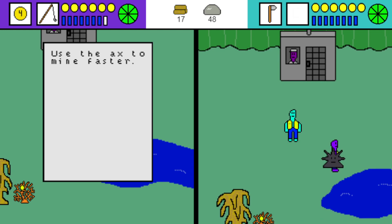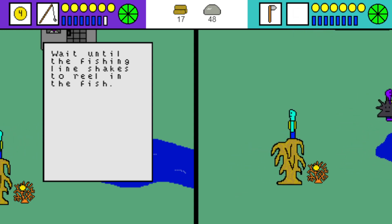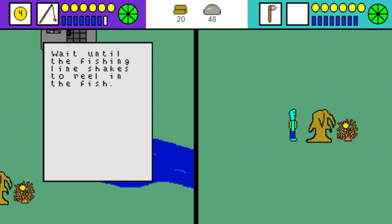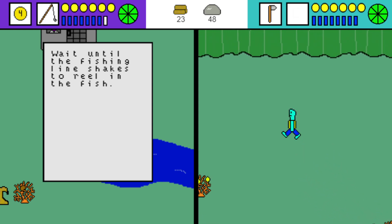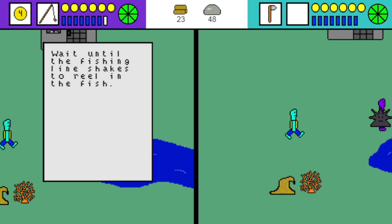The axe lets you mine faster — it collects three of whatever resource you hit. Our resource indicator is shared at the top: logs show how much wood you have and the stone icon shows stone.